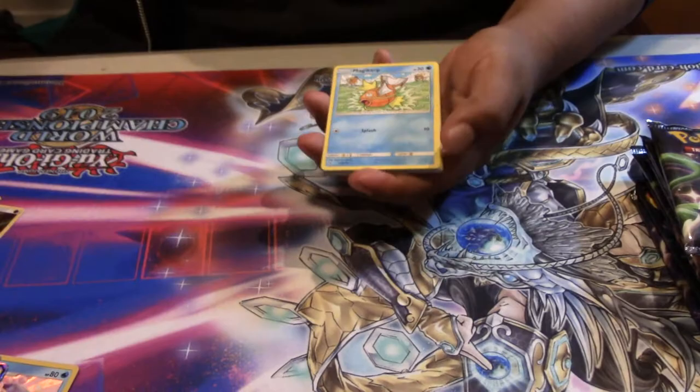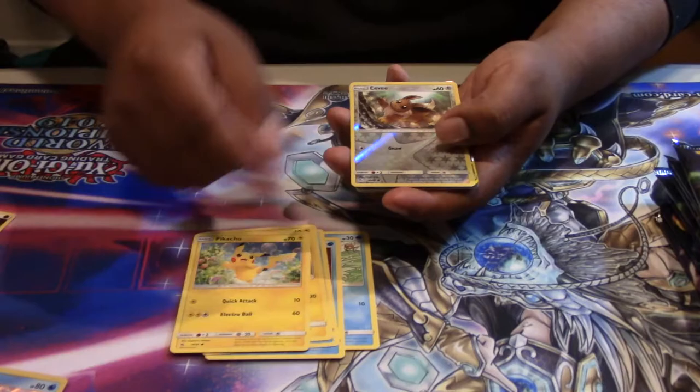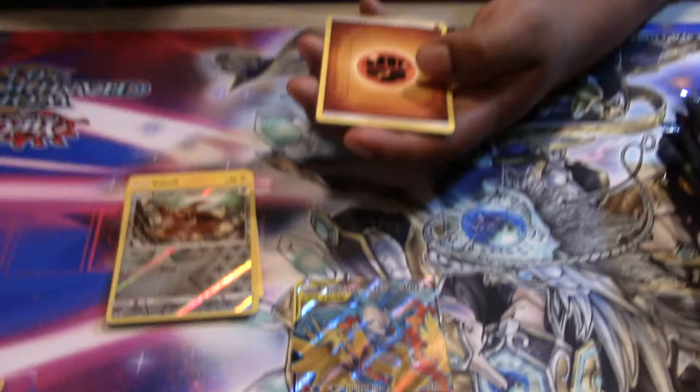Alright, we have some good stuff: Magikarp, Staryu, Slowpoke, Voltorb, Pikachu, Reverse Hollow Eevee. Wow, that's pretty good — pretty good case so far. We got the Full Art Legendary Birds Attack Team Trio, pretty excited about that. We pulled the regular version, the Full Art, and the Hyper Rare.